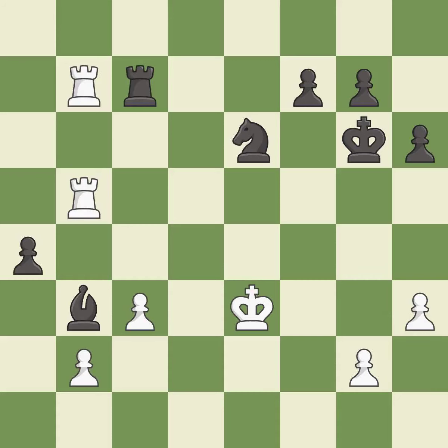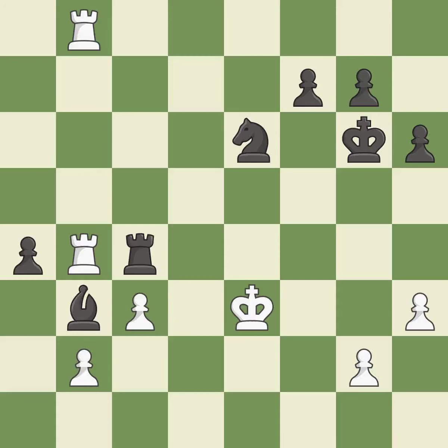This offers an equal trade of pieces — it is best. That's what I would have recommended — it is best. This offers to exchange pieces of equal value — it is excellent. This move puts the rook on a safer square — it is best. This offers an equal trade of pieces — it is best. That's fine — it is good.